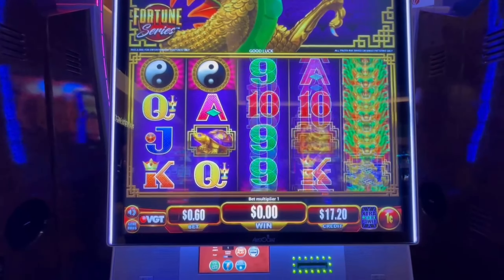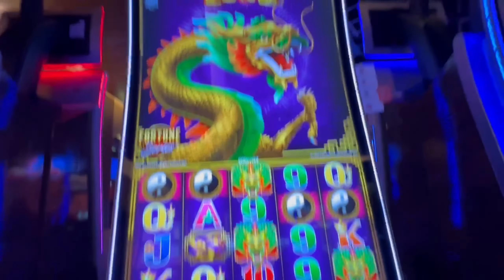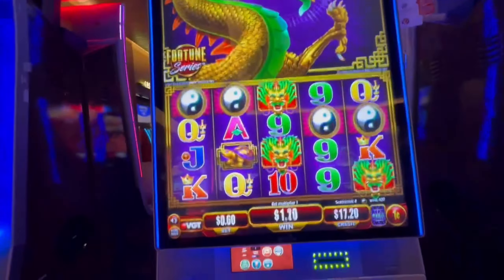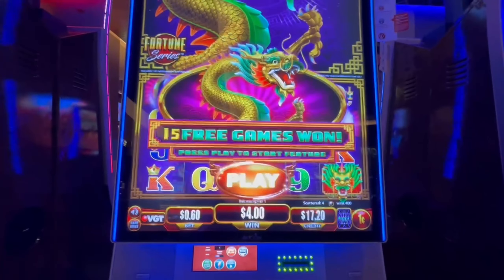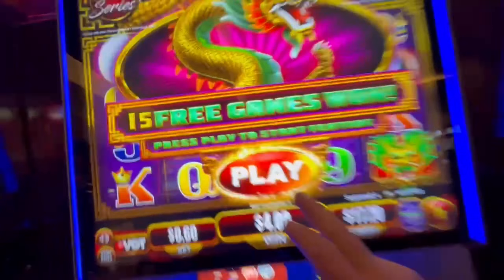They don't have to be in a row — look at that! All right, we got a bonus right off the bat. Hopefully we can double our $20 and cash out. All right, here we go, so we got a dragon here — just getting some thumbnail pictures just in case.